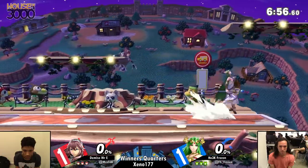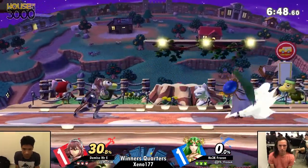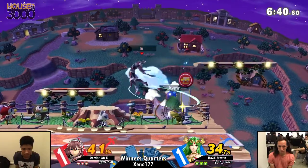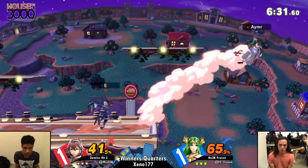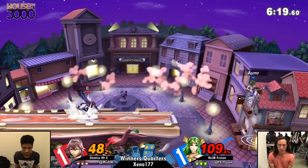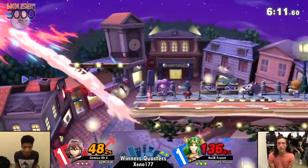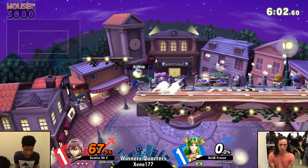Three, two, one, go! Mr. E is moving a lot more this time around. A little bit late on that up B out of shield. It feels like Frozen's punish game has been getting cleaner and cleaner, but Mr. E — now when he gets a single hit, at least in this game, he's been getting a lot off of it. Now he's up in Frozen's face, gets that single hit and tries to really take mileage off of it. What a ledge trump — Frozen was not ready for it. It's such a tricky option and Mr. E really does hold on to it in his back pocket for when he needs it most.